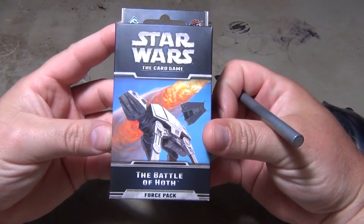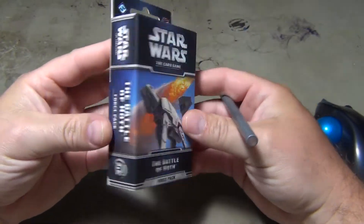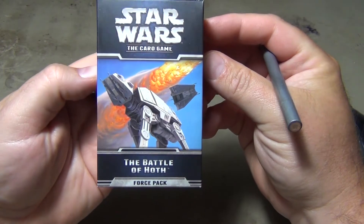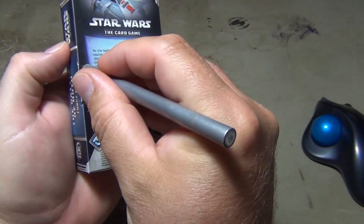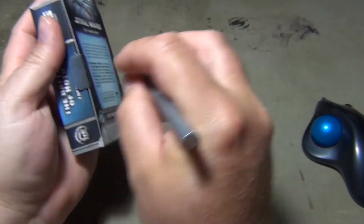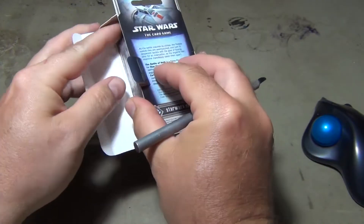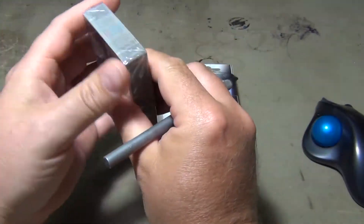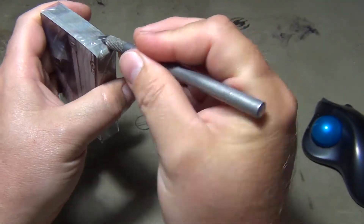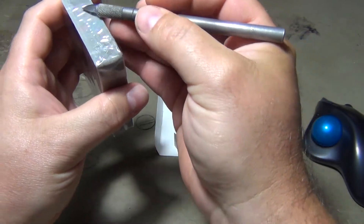I have a Force Pack for the Star Wars card game from Fantasy Flight Games and this is the Battle of Hoth. They still seem to be doing packs themed around the second movie, so we'll just take a quick flip through them and kind of see what the cards for the factions are.